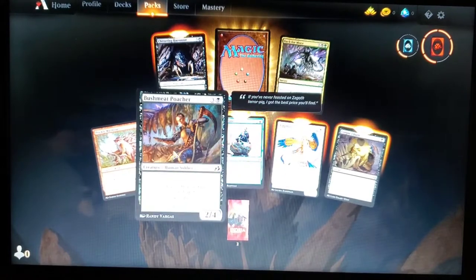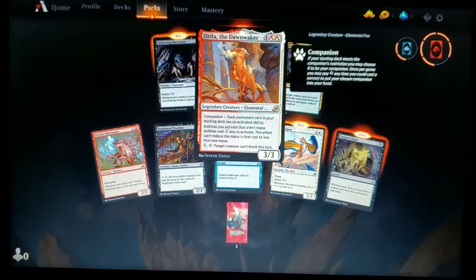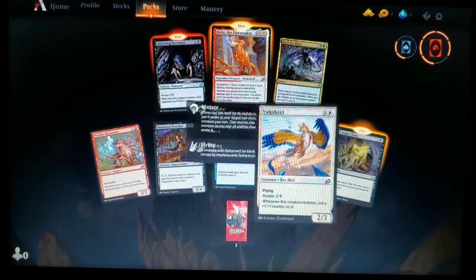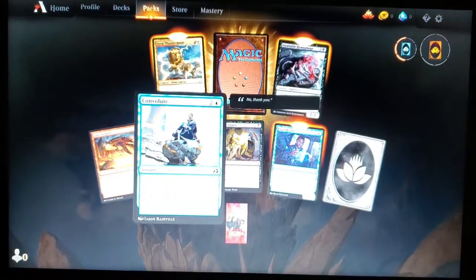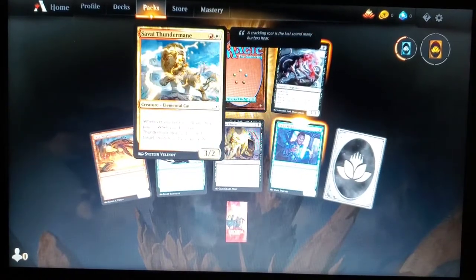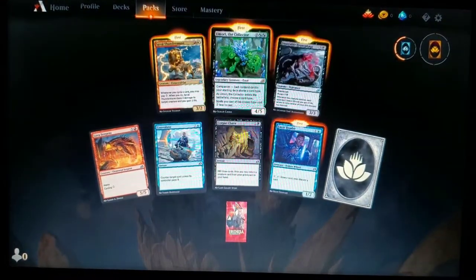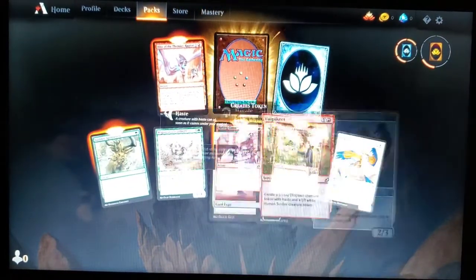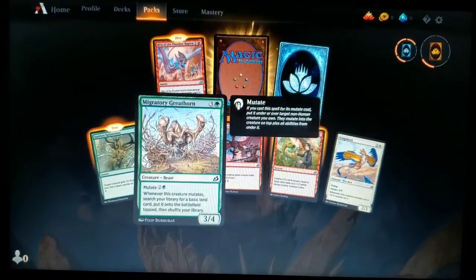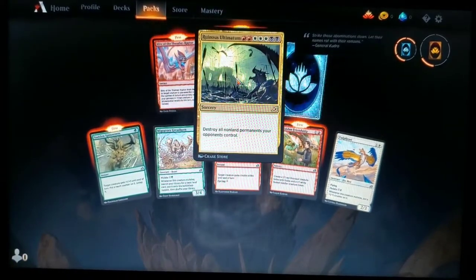Continuing through the packs: Corpse Churn, Vulpikeet, Convolute, Bushmeat Poacher, Brickly Marmoset, Chittering Harvester, Back for More, and Zirda the Dawnwaker — I can make a cool fox deck out of that. This is almost as cool as opening real packs. More cards: Corpse Churn, Convolute, Lava Serpent, Insatiable Hemophage, Mire Triton the Collector — twice. Vulpikeet again, Forbidden Friendship, Raking Claws, Migratory Greathorn, Sudden Spinnerets, Blitz the Thunder Raptor, and Ruinous Ultimatum.